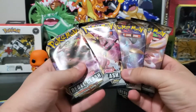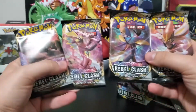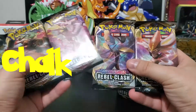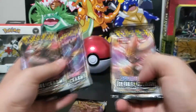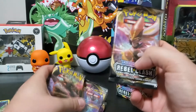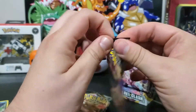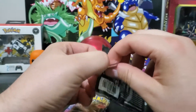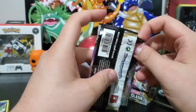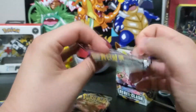You get an art set of Rebel Clash — or I might have to just buy an art set because I think these are so nice looking. I love that Toxtricity looks awesome, but I do love this Cinderace. I think he is my favorite starter. I've never actually chosen a fire type, but Cinderace is probably my favorite of the three — across all eight or nine generations.